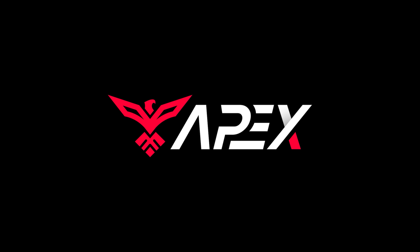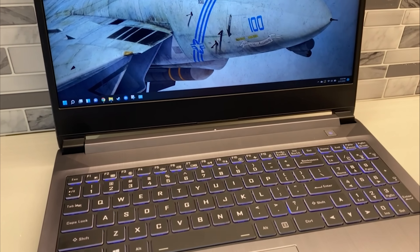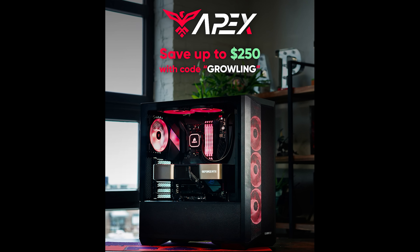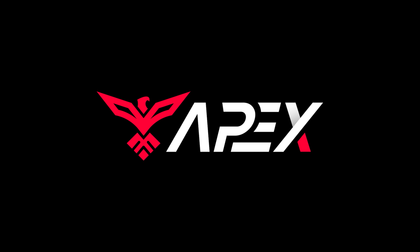This video is brought to you by Apex Gaming PCs. If you're looking for a new computer to get into DCS, check out Apex Gaming PCs — this is where I got my laptop. A great place to customize a computer for yourself in any way you like that fits your budget. You can now use Affirm so you can pay month to month, so it doesn't hurt your wallet.